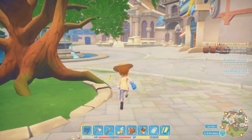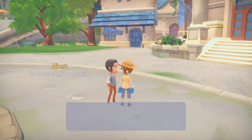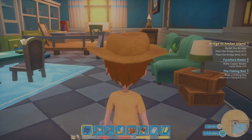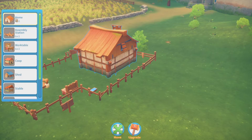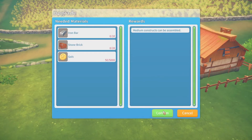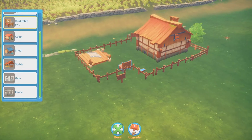You'd be perfect. I got marble! So wouldn't you know, I got marble. I want to see if I can upgrade my house. Home level upgrade. Assembly station upgrade. Oh my god. Workshop - that's the one I'd love to upgrade.